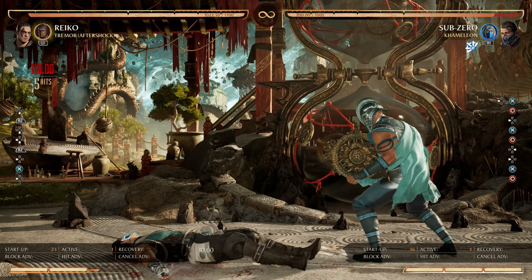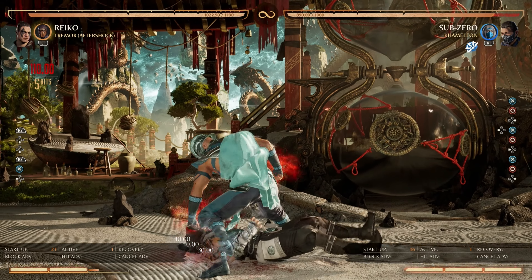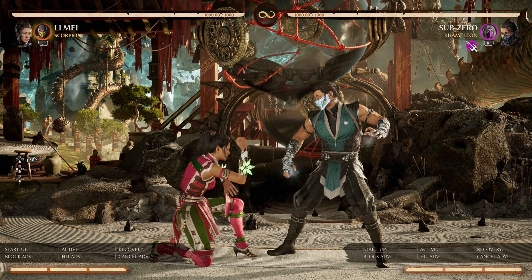Next, we have Permafrost. This string has a gap that you can armor through — note however, some armors may not work against this gap. Next, we have Low Step at negative 9 frames, punishable by a dung 1, and also punishable by a reversal such as Lee Maize.